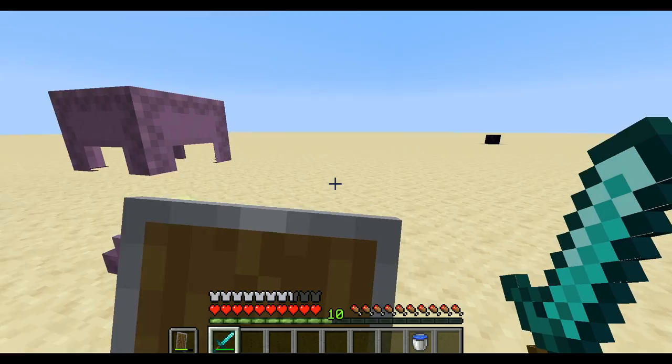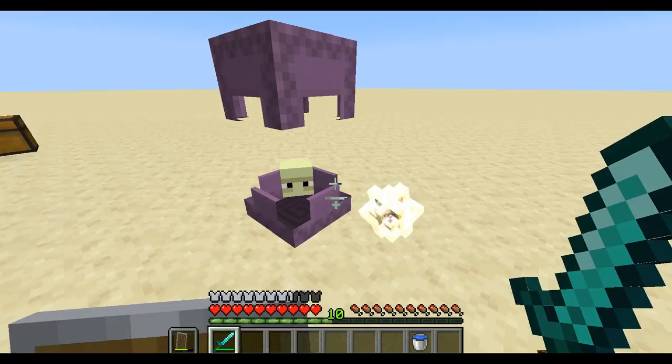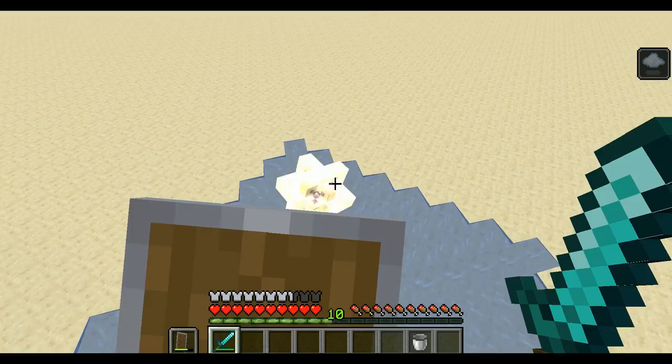Shulkers are mysterious creatures, but there's an easy method to kill them — just use a shield. You can easily deflect the shulker bullets if you aim your shield correctly, then take some swipes at the shulker. In the case that you do get hit, place some water and be sure to deflect all upcoming balls so you don't get hit again.